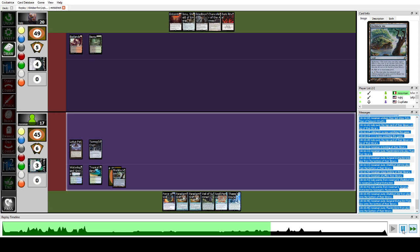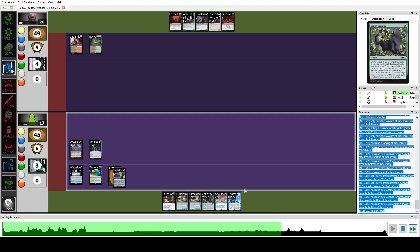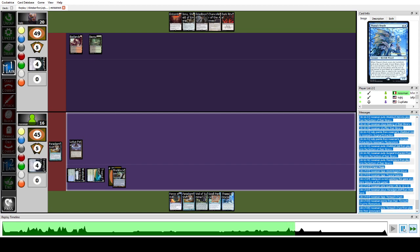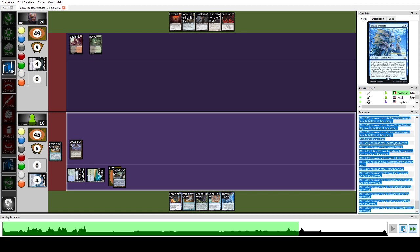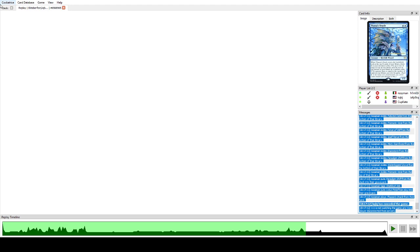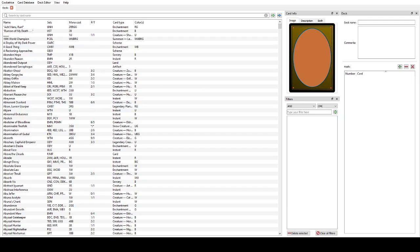Now we're going to win because we have everything we need: four mana, Parting Shift for zero off Tormod's Crypt, then Thassa's Oracle. I play Parting Shift, exile the whole graveyard and then the whole library, and play the Oracle to win. Game one — interesting matchup where you win mostly with the sideboard interaction. Let's start the second round.